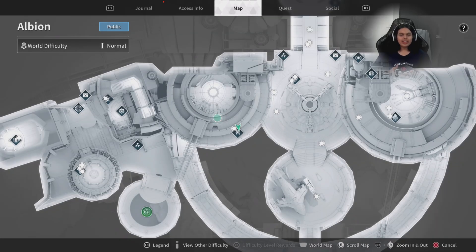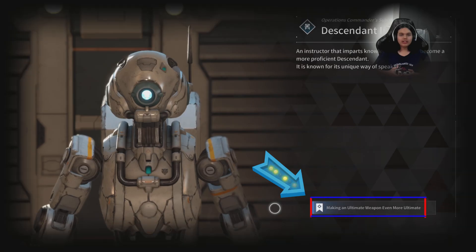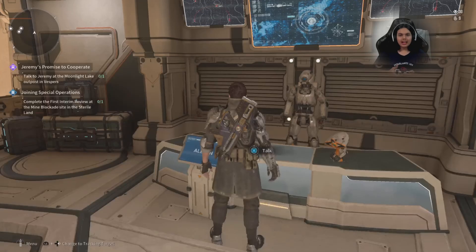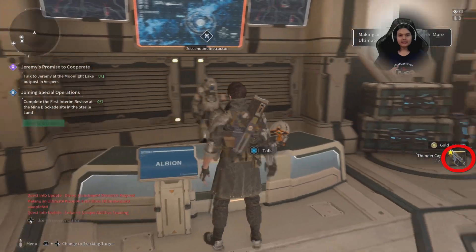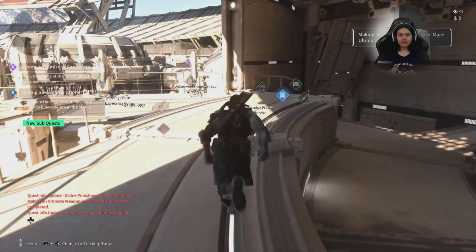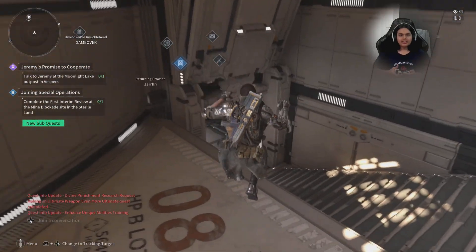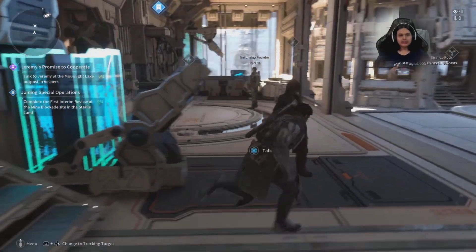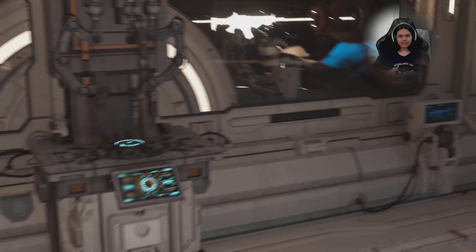Funnily enough, when I actually did this, I got another quest at the Ascendant Instructor called 'Making an Ultimate Weapon Even More Ultimate.' This ended up giving me another Thunder Cage so that I can infuse it onto my Thunder Cage, which is weird because I'd never seen this quest before until I'd already done this. Just in case you didn't know, this is how you do it.